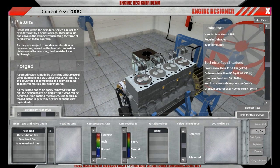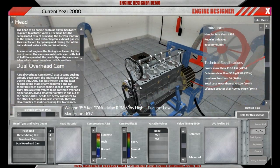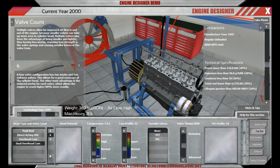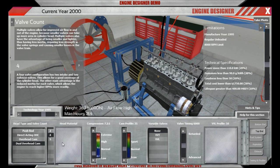We don't want a pushrod engine on a sports car in 1995. Let's go for a dual overhead cam and change from two valves to four valves. The man-hours climbed drastically, but we have to invest somewhere.